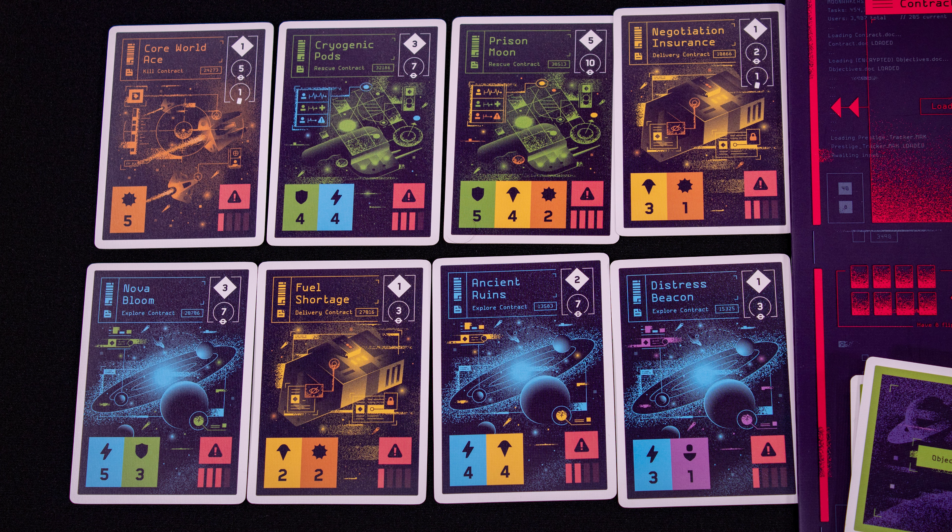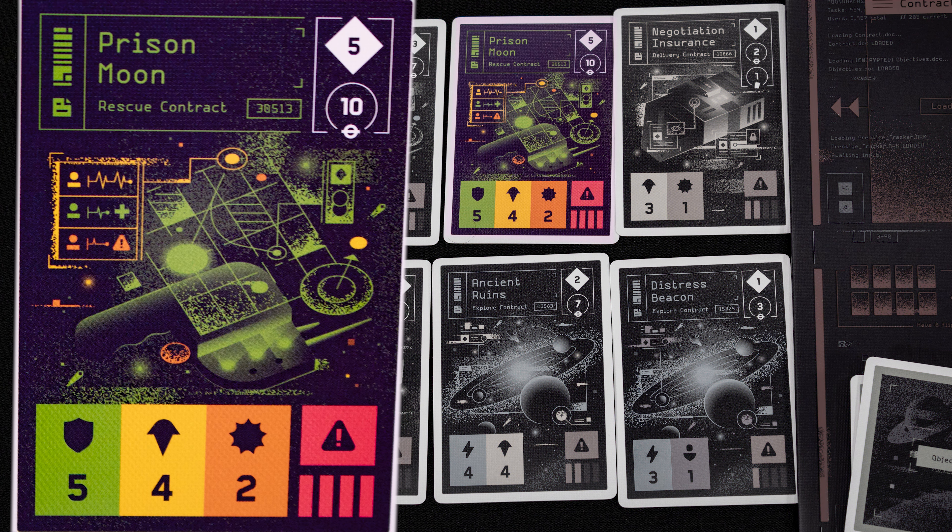When it is your turn you will be the mission leader, and your first task is to pick a mission to do. Each mission has a ton of information on it. At the bottom are the number of icons for each color you need to play to complete the mission — so here that's five shields, four thrusters, and two damage. There are also four hazard dice as shown here.